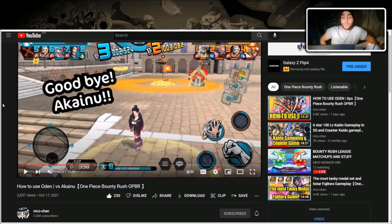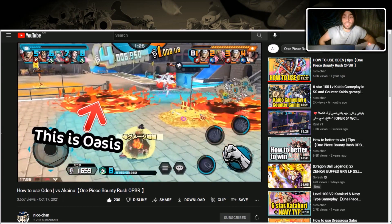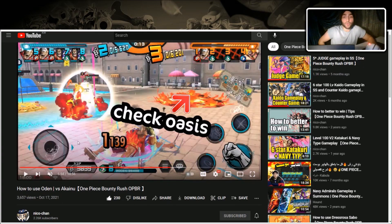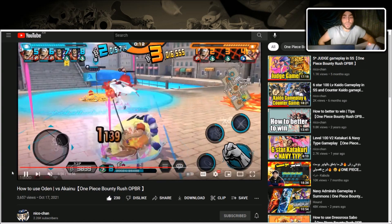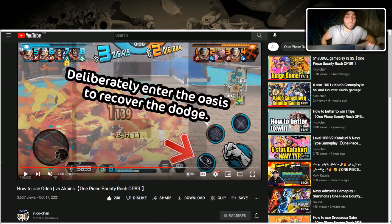If you have a multi-hit attack you can remove his shields and run away — shout out to Niko-chan for demonstrating this. Also, you can use the puddles — either fall into them to get your dodge back since he increases dodge time, or perfect dodge into them if you already have your dodge up. Sometimes you don't have a dodge because he increases the timer, so just fall into the puddle rather than risk getting hit.